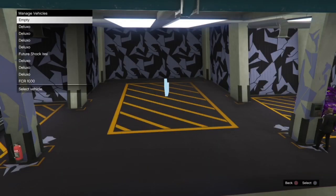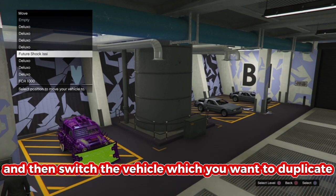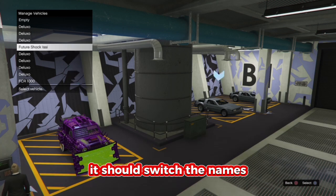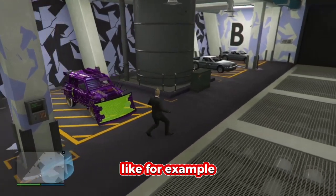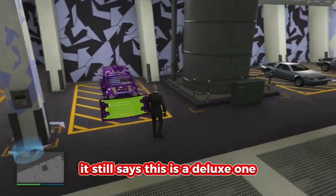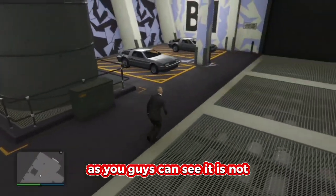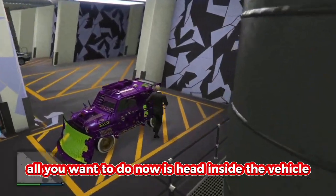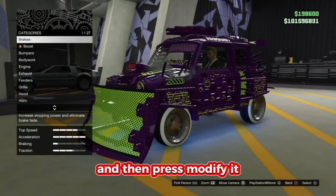Now go over to this little blue circle and switch the vehicle you want to duplicate with the vehicle you don't mind losing. After you switch, it should switch the names — but as you can see it hasn't switched their actual positions. For example it still says this is a Deluxo and that's a Future Shock Issi, but it has only switched the names. Head inside the vehicle you want to duplicate and press modify.